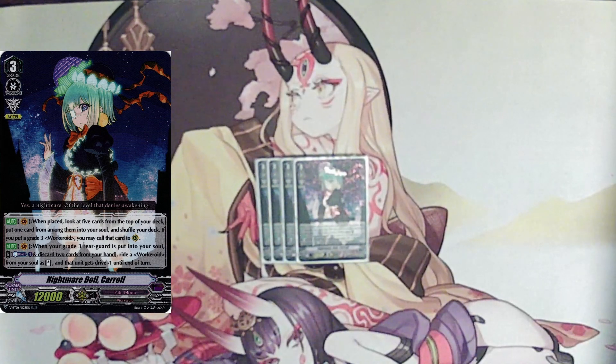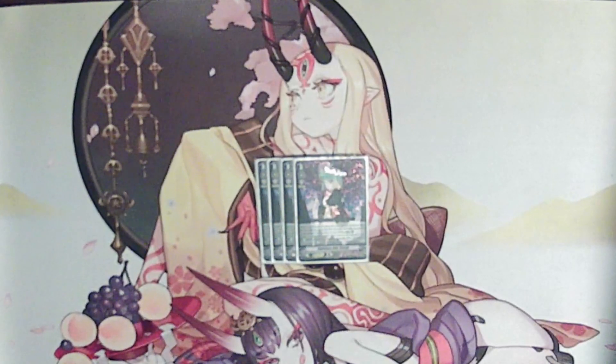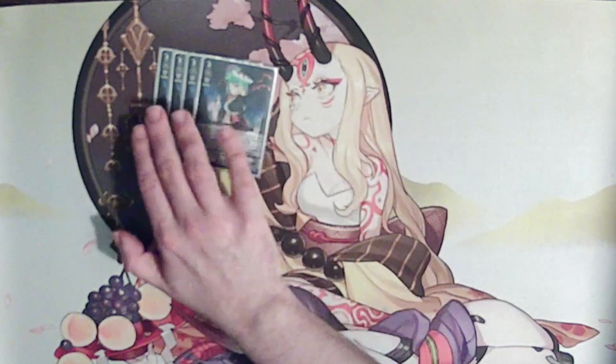Her other on-vanguard ability is when a grade 3 is put into your soul, you can counterblast 1, discard 2 to ride a workaroid from your soul as stand, and it gets drive minus 1. This was the main gimmick of Nightmare Dolls — being able to ride down — and it's also really good for going into Alice or maybe Chelsea, since I do have Chelsea in this deck.